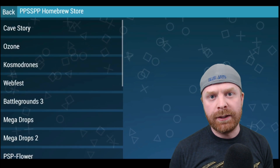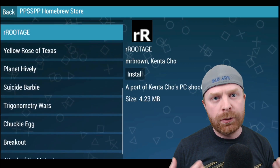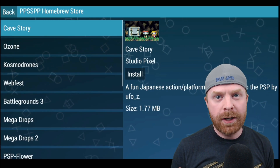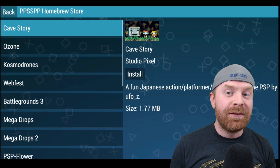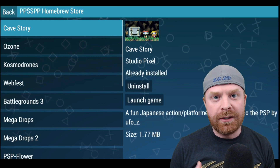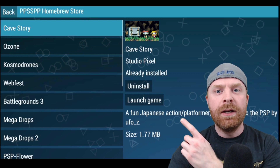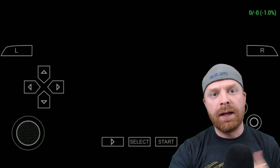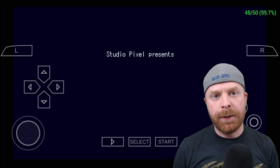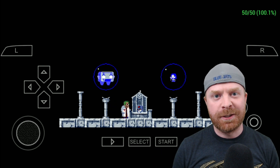Once you're in the Homebrew menu, click on a game to learn a little about it, and there's also an option to install. There are great games in here — for example, Cave Story, which is an incredible game and only 1.77 MB. Just click Cave Story, then click Install. It'll download and install automatically. Once downloaded and installed, click Launch Game and the game boots right up. This is a great option if you don't already own PSP ROMs. Generally, all the games on the Homebrew Store work with PPSSPP.